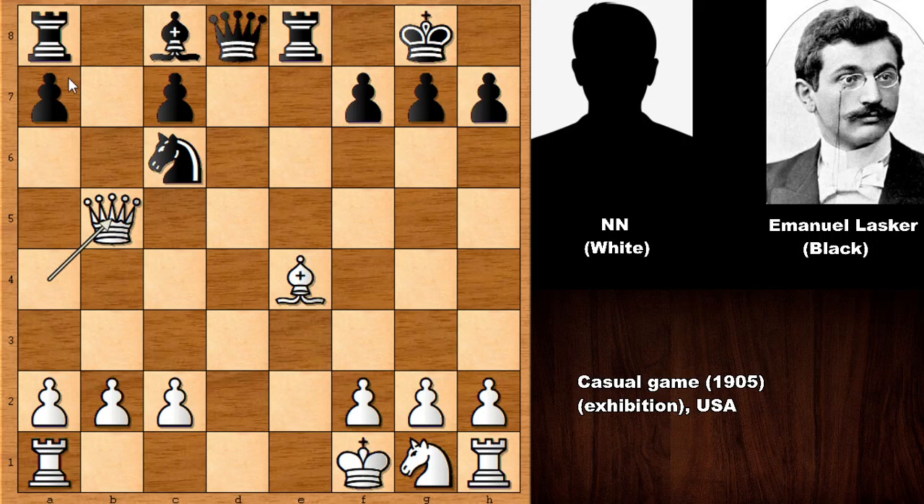Lasker simply captures the bishop. After queen takes on c6, capturing and forking the rooks — maybe developing the bishop and defending the rook comes to mind, something like bishop to f5. But in this position Lasker played the strongest move possible, a complete bone crusher. Can you guess that move? After that move, his opponent resigned on the spot. What would you do if you had the black pieces?